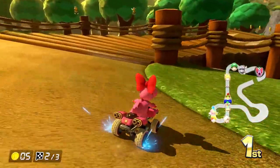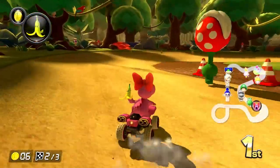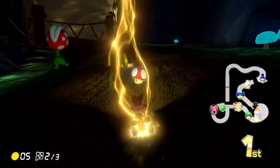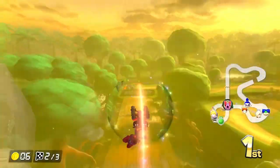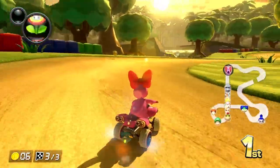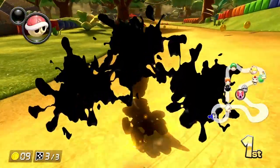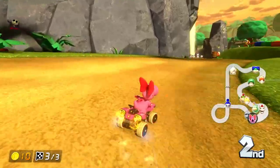Yoshi's right behind us, we need to be careful. A red shell somehow went around me — weird. I'm running into the wall but I see all these mushrooms. The piranha plants have mushrooms they're sort of pushing up into the air — if you hit them with items you might get free mushrooms! This is really creative with all the extra detail, the jumps, going into the cave. I'm pretty sure that wasn't in the Super Circuit version.